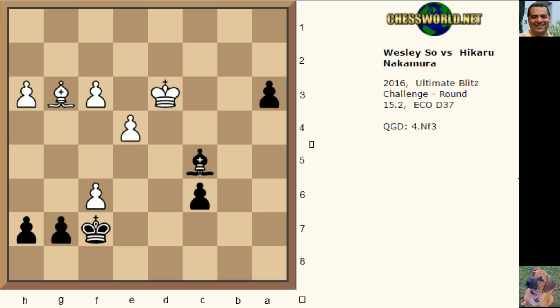Nakamura plays Bishop d4! There's no time for King c2 to stop the pawn. White resigns. If King c2, we just play a2 and we're queening. So strong that move. If the King goes here, here, or here, then King b3 stops the pawn - but by not recapturing, this amazing Bishop d4 blocks the diagonal that Bishop e5 would have used. The King is in the way, so the pawn is queening. It's a beautiful little tactic - simple and strong.